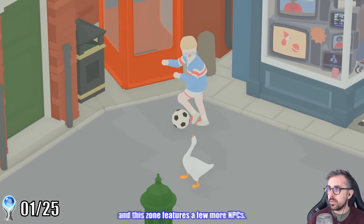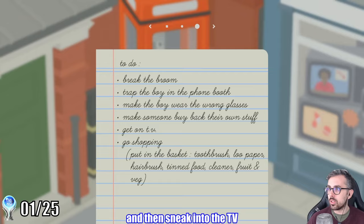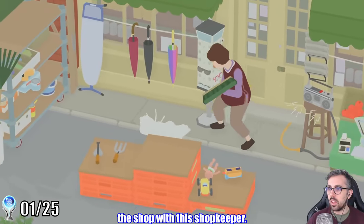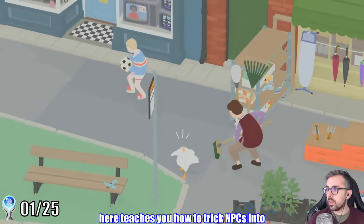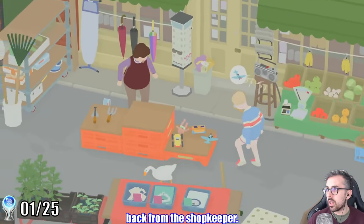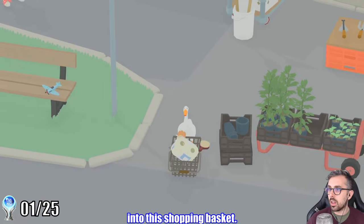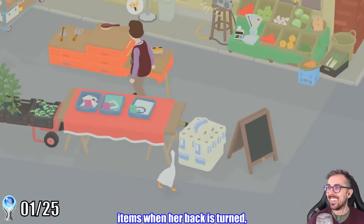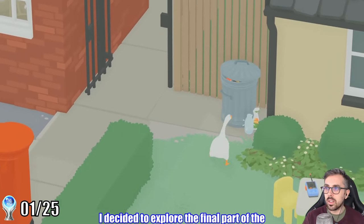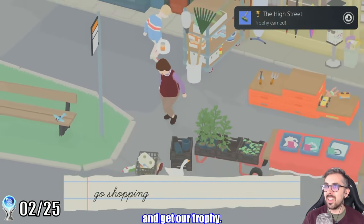The next zone in the game is High Street, and this zone features a few more NPCs. There's this boy who's absolutely terrified of the goose — we can scare him into the phone booth and then sneak into the TV station when he calls for help. The right side of the zone contains the shop with the shopkeeper. One task teaches you how to trick NPCs: if we grab the boy's plane and put it with the toys in the store, they'll have to buy his plane back from the shopkeeper. The last task is putting different items into a shopping basket. We spend some time distracting the shopkeeper and nabbing items when her back is turned, but the last item we need is a toothbrush. I couldn't find it in the shop, but eventually found a toothbrush in the trash. It still counts — we put it in our basket and get our trophy.